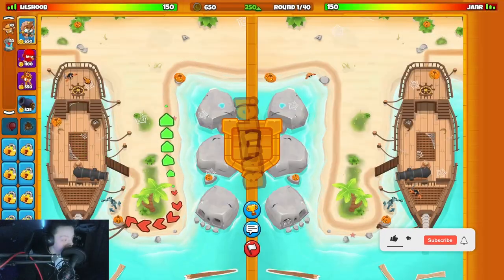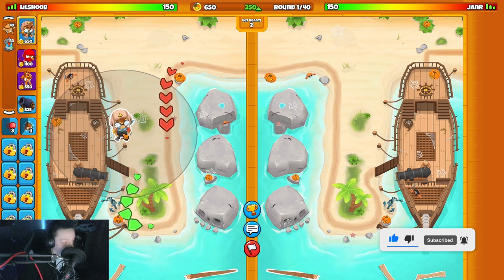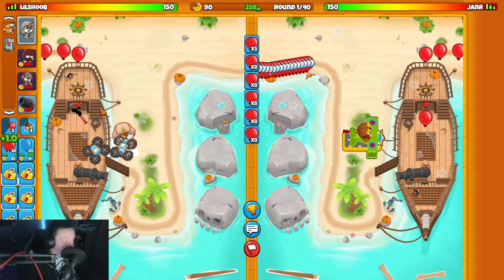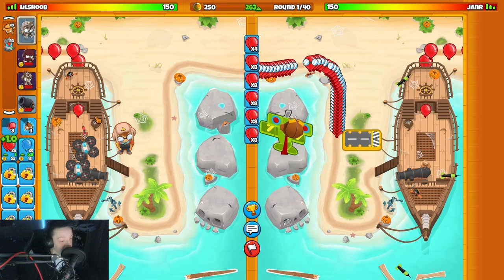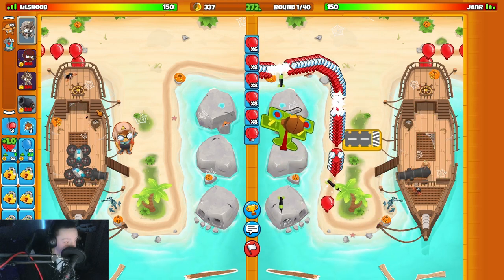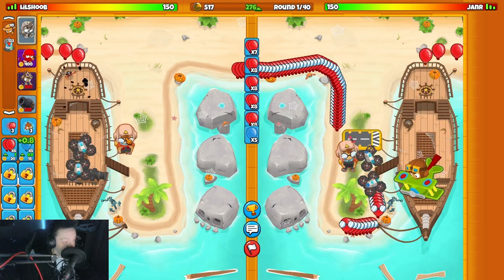I'll do Cannon, Ninja, Elk. Off rip we're gonna pop ET down right here. Hold down the red balloon, we'll save up for our Cannon. He went Monkey Ace - not a bad idea for this map, it is a pretty good tower for this map. He's not sending me anything though. Finally something coming from him - I'm gonna get down my Cannon.